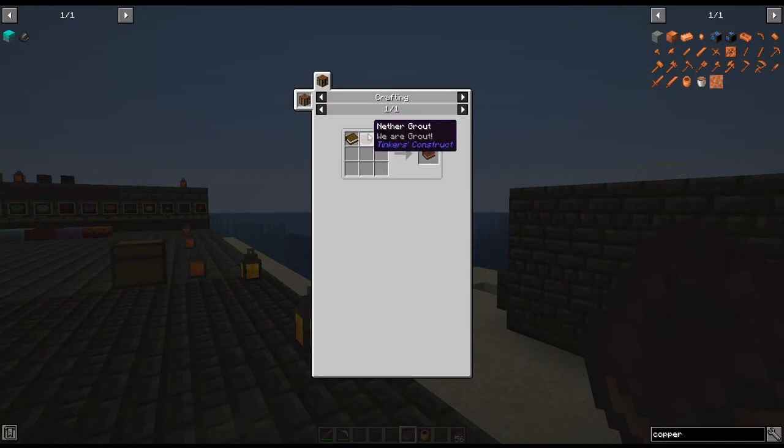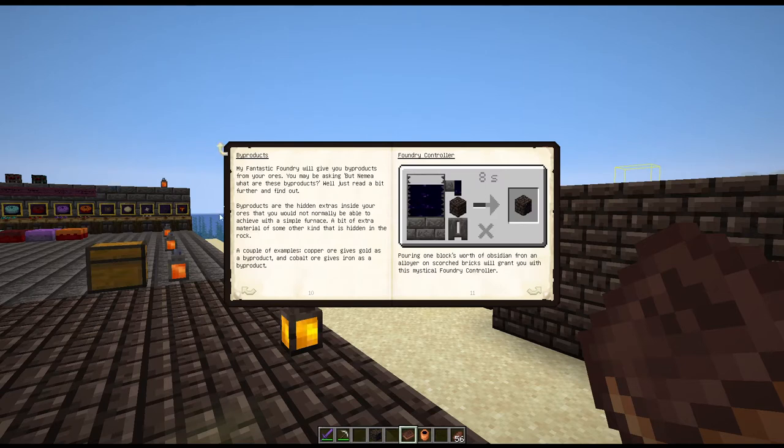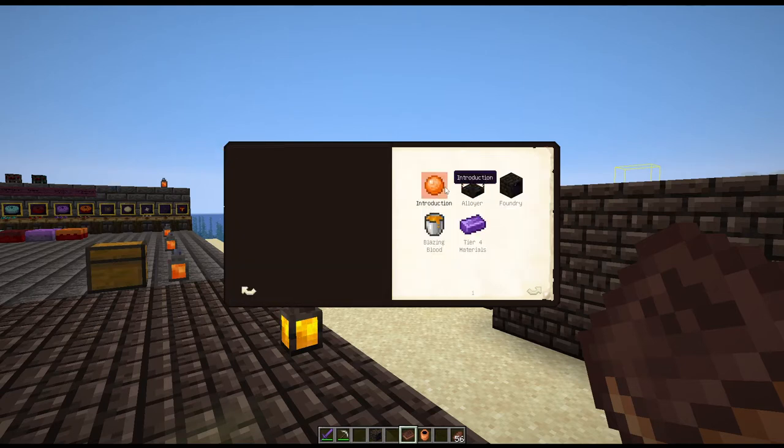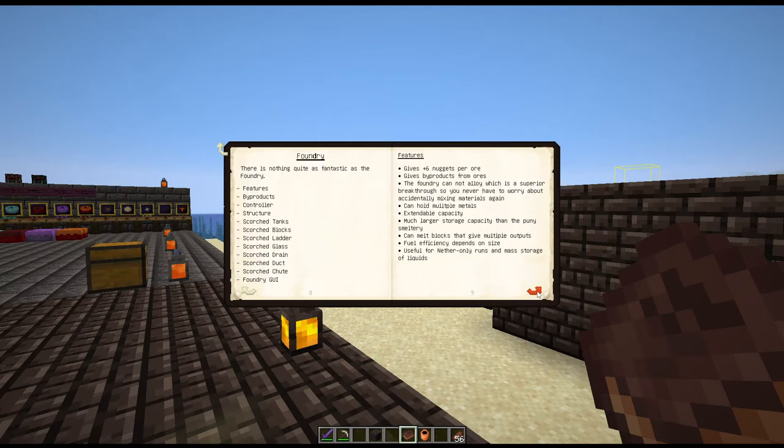So that's where you're going to go to your Fantastic Foundry book. The recipe for this is just a nether grout with a book — really simple to make. If we go back to the very beginning, there's all these different things in here and it's very useful. I always recommend you read these books because sometimes, even though I've explained them to you, it gets confusing later on. It gives you plus six nuggets per ore, which is awesome — because the smeltery only gives you plus three extra nuggets — so the foundry does give you a little bit more.